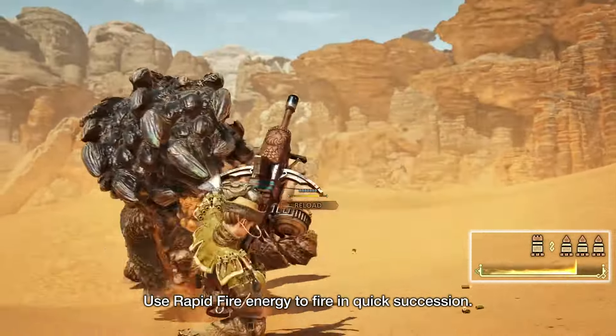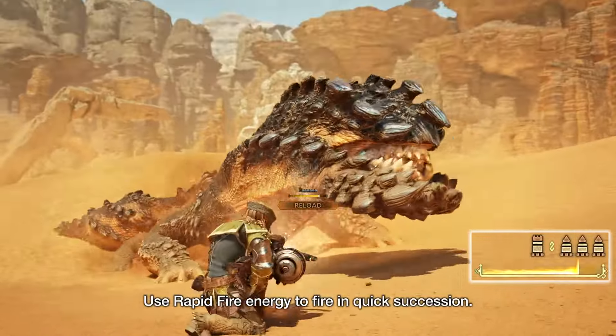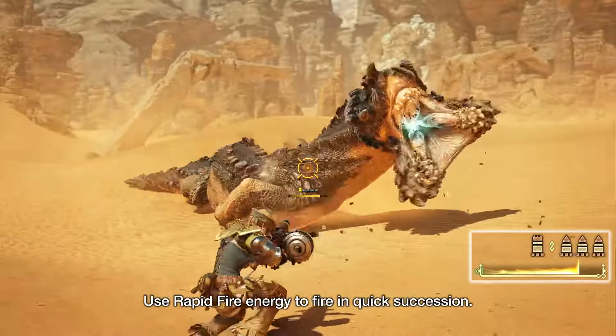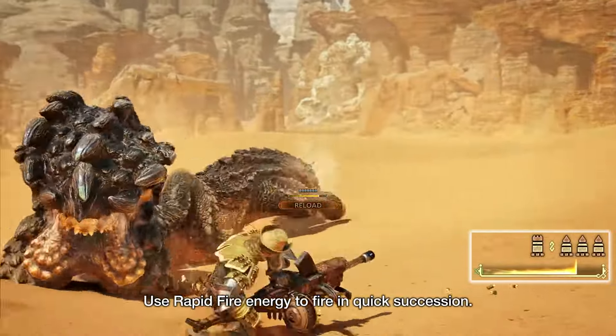We also don't know what this crouching shot is exactly. My guess is that it might give you a damage boost in exchange for stopping your mobility during the shot, but without damage numbers we don't really have much context for what's happening here either.